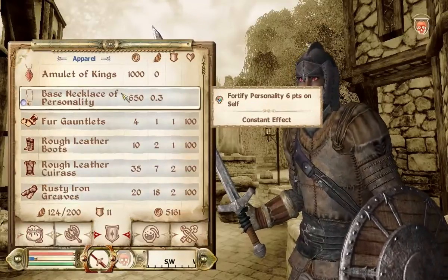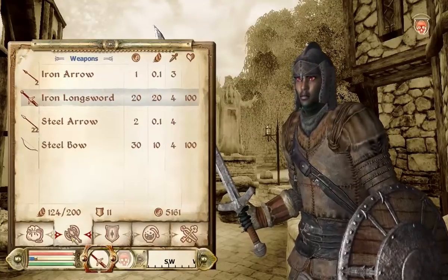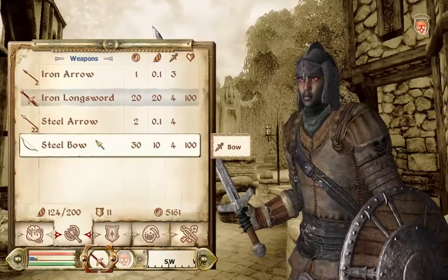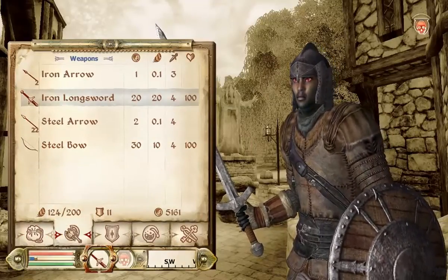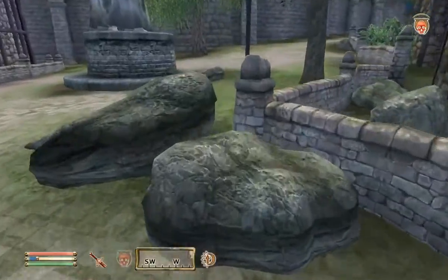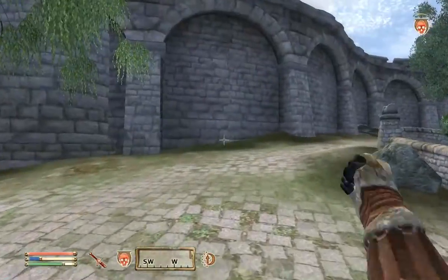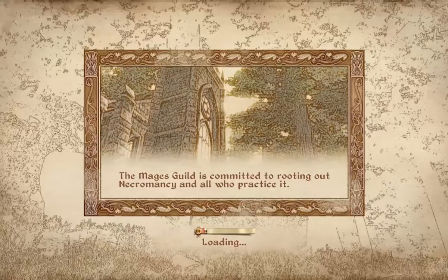I also got this base necklace of personality — that's the best necklace I could find. Nothing else has really changed. I'm using a steel bow now instead of whatever rusty iron bow I had before. I also saved up 5,000 gold by going into dungeons, killing monsters, and looting chests. That's partly so the loot I get from monsters will be a little more interesting, and also because I needed 5,000 gold specifically.